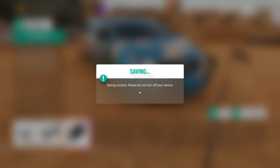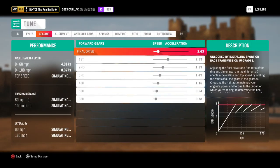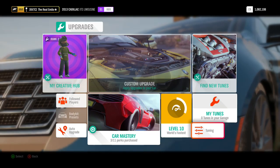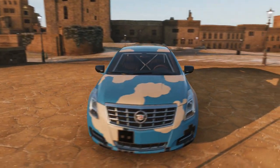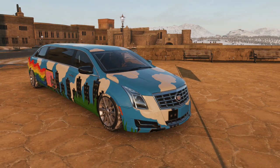We're going to take a quick look at the gear ratios before we set off, just in case. Yeah, those don't actually look too bad, so I guess we're sticking with them. 252 miles an hour, 1500 horsepower, front wheel drive Cadillac limo. I think this is going to go as well as you'd expect.